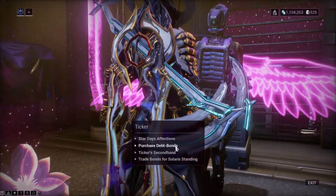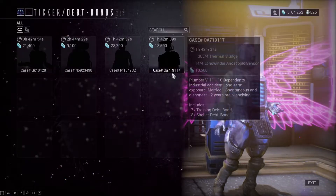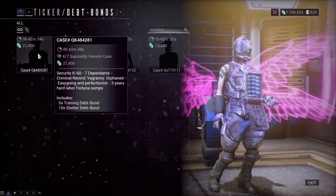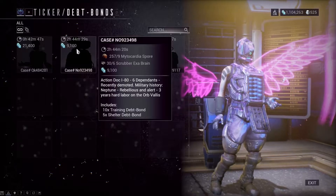When you get here, go straight and when you see this giant monitor, jump up to the left. Here you can find Ticker with his beautiful pink wings. When you talk to him, press Stardust Affection.